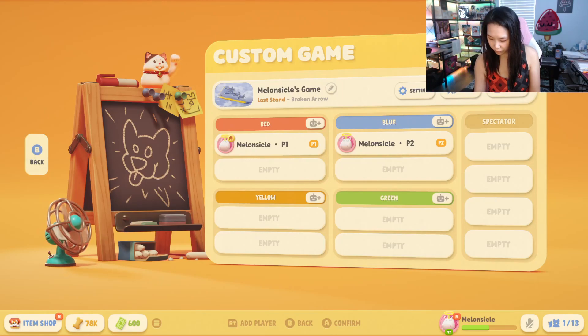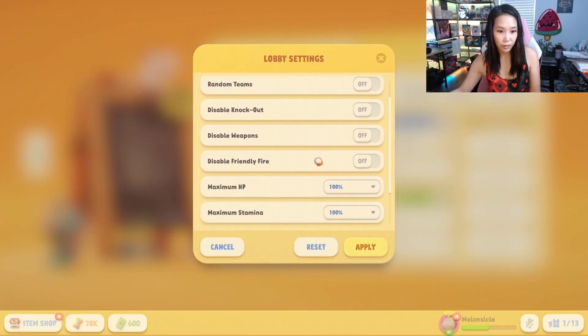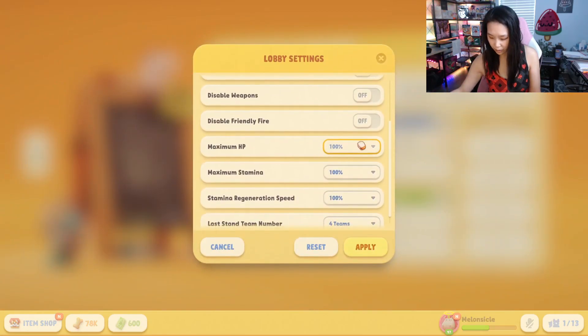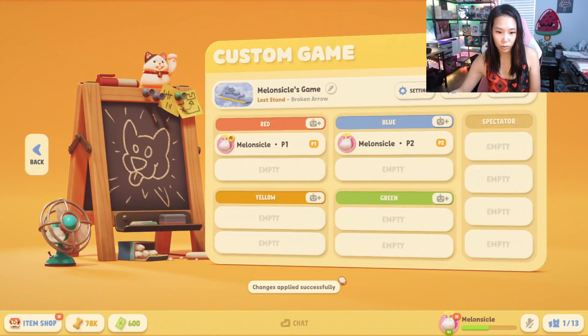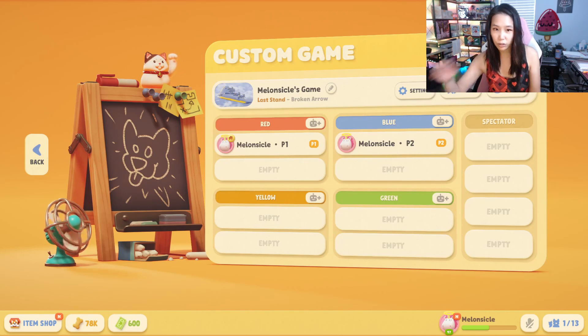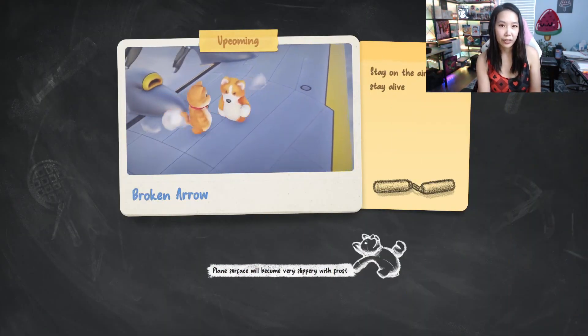There's another achievement you get called My Rules, where all you have to do is just change your settings in a custom game. So here I decided to change the setting — you can change anything. I did the maximum HP to 1%, and that also makes the game go faster. I actually already got the achievement here, but this is how you get the My Rules achievement in the custom game.